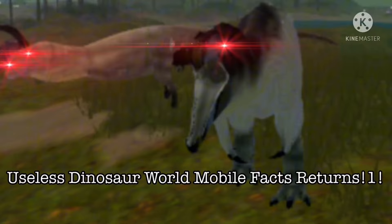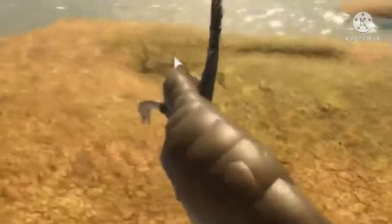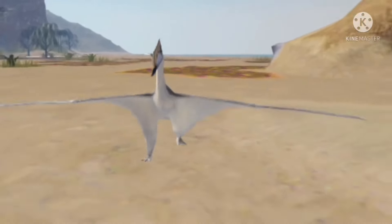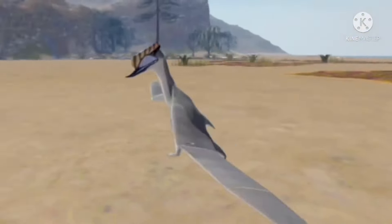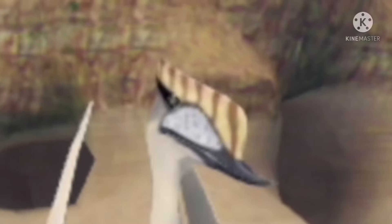So, this series is back for some reason. Number 1: The Lost Raptor used to have a claw attack instead of a pounce. Number 2: UQ used to be able to do this. Number 3: Sungaripterus used to be able to take on Eustreptospondylus before it got severely nerfed, which was definitely needed.